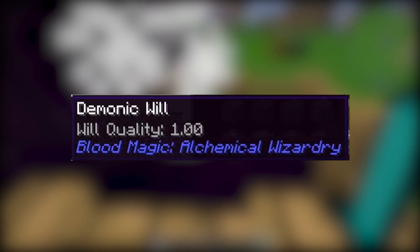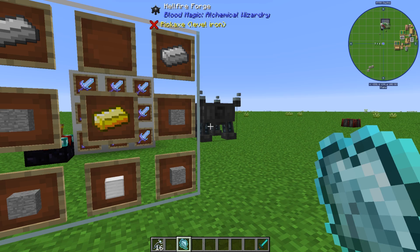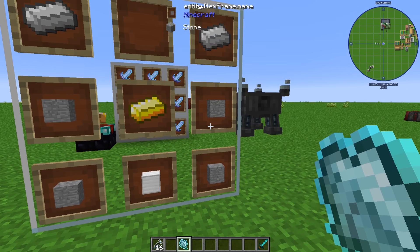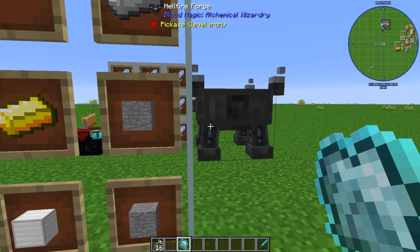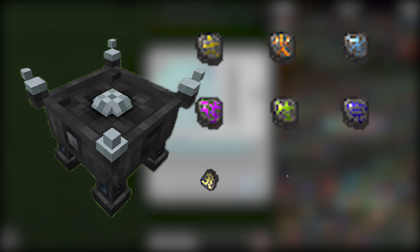Each demonic will has an assigned willpower, and this is important later. The next thing you need to make is called the hellfire forge. It's made using one block of iron on the bottom, four pieces of stone on each side, one gold in the middle, and two iron in the top corners. The hellfire forge is an important part of the mod and will help you get all of your sigils as well as another important item — the petty tartaric gem.